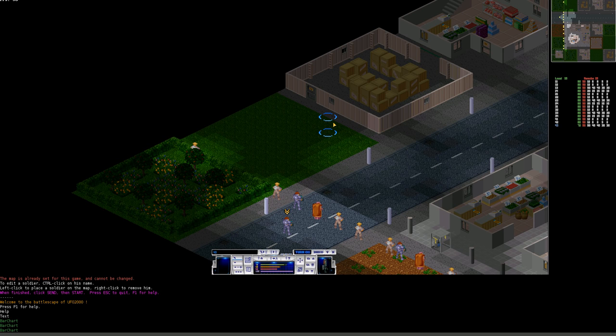Moving costs time units. You can preview the path and its cost by holding the Control key — it shows you the path the unit will take and how many time units you'll have left. Be careful where you click, because the unit instantly starts moving when you click. You can abort with right-click, but the time units spent are already gone. Every move should be planned carefully — a tiny mistake can cost you the game.